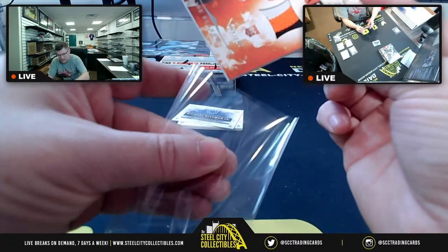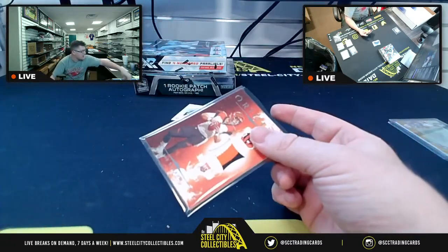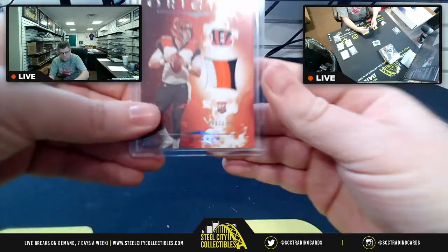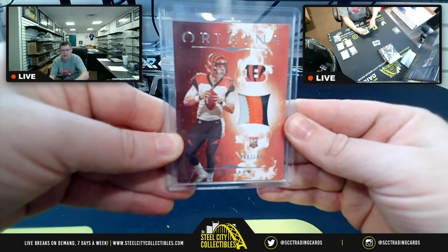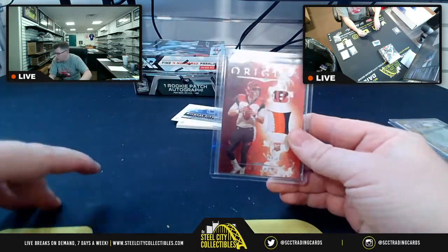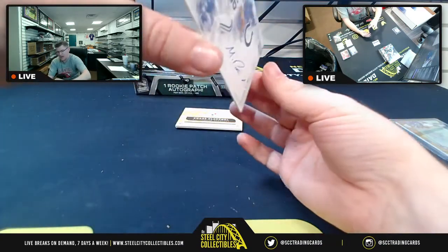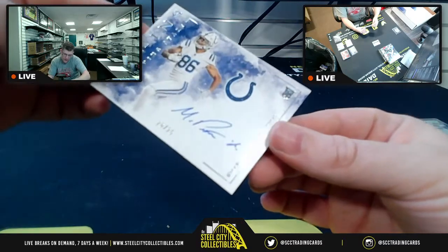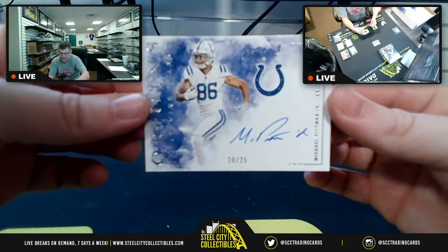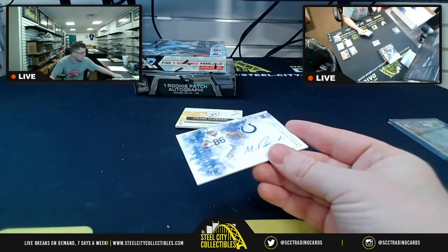Origins — this is why y'all need to get in that Origins mixer I listed, the four box Origins mixer, where you can hopefully pull a Joe Burrow. That one is 88 of 199. Going back down south, you're going to have an on-card autograph — Receiving Stars, 20 of 25, Michael Pittman Jr., the on-card rookie autograph.